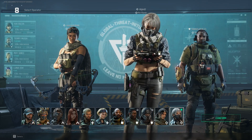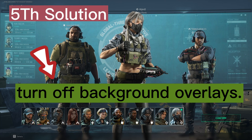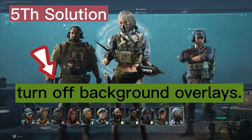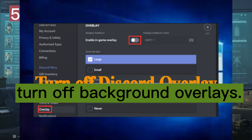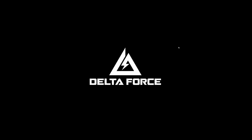If it is still crashing, the fifth solution is disabling your in-game overlays. Background overlays like Steam Overlay, Discord, Xbox Game Bar, and MSI Afterburner can all cause crashes. Try disabling them before you launch the game.